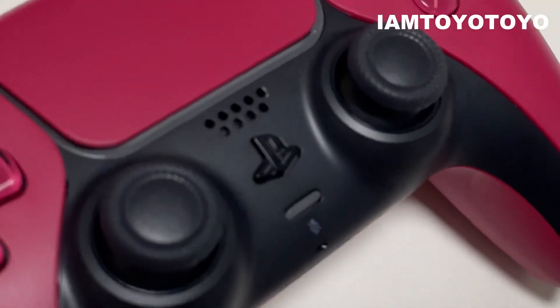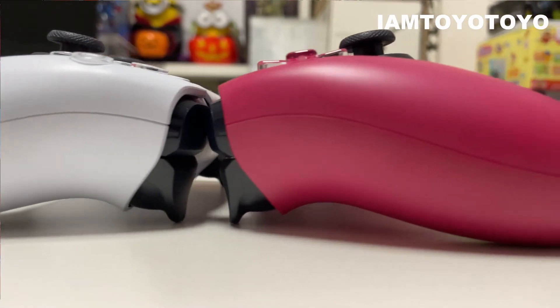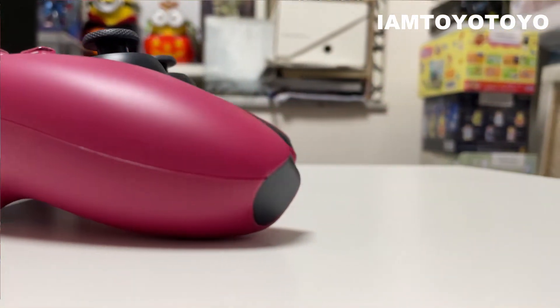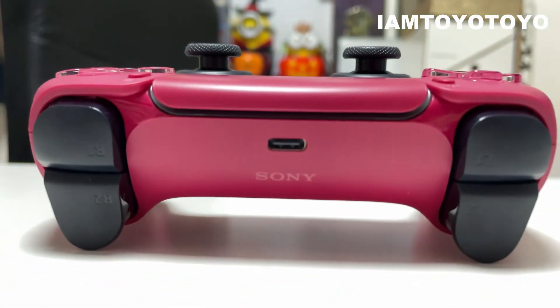The buttons are a little bit lighter and they are a bit glossy. You can tell the difference between where the controller body is and where the buttons are. I love this Cosmic Red controller as much as I love the original white controller. If I have to choose, I would prefer the Cosmic Red. For those of you looking for a second controller or wanting to spice things up for your PS5, by all means get this controller — do not think twice, because I think it's an absolutely fantastic, brilliant, incredible piece to add to your collection.